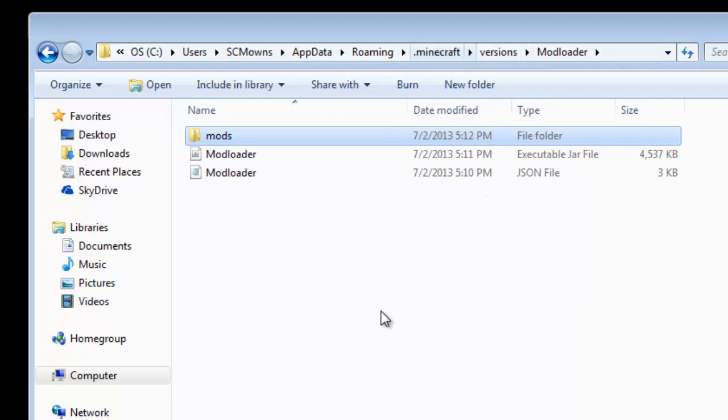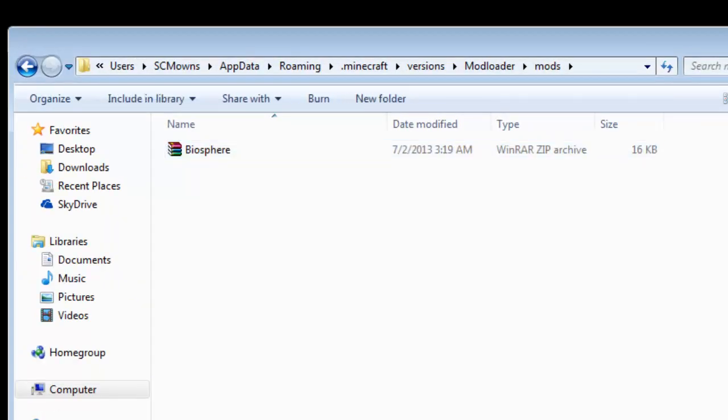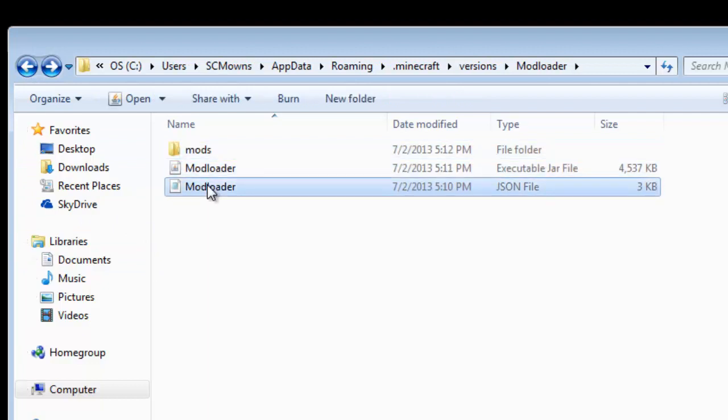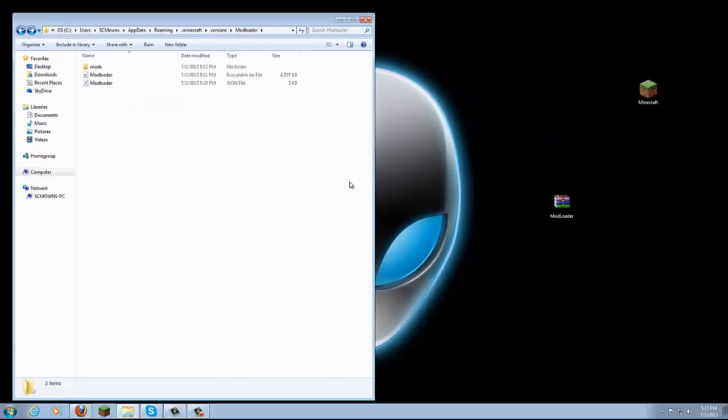Instead of going back to .minecraft and finding the mods folder there, you're gonna be installing all the mods here under your mod_loader folder. Open up the mods folder and simply drag over the Biospheres mod straight in there. So inside mod_loader you now have mod_loader.jar and the mods folder. Note that some specific mods might require you to install them through the .minecraft folder instead, so you just have to read the installation instructions for the mod you're installing. But this is how I do it and it seems to be working.